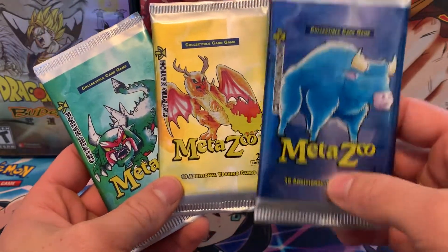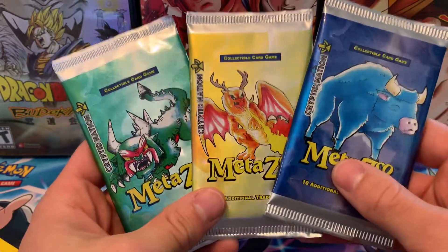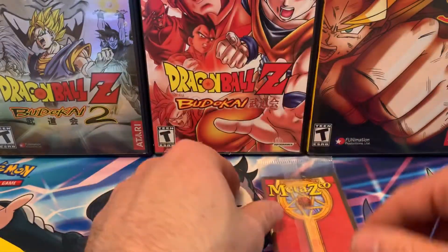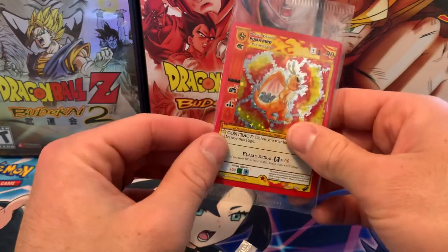This is Babe the Blue Ox on the pack art. Not sure what those other ones are, but maybe we'll pull some of them and find out for ourselves. It also came with a little promo card, so we will check that out.